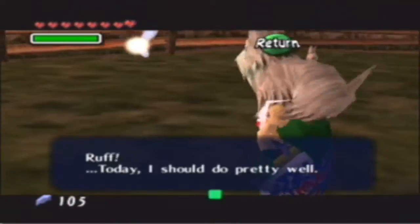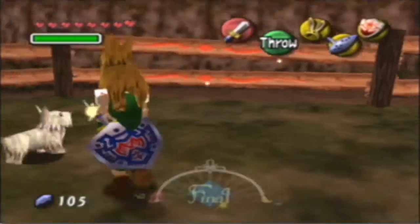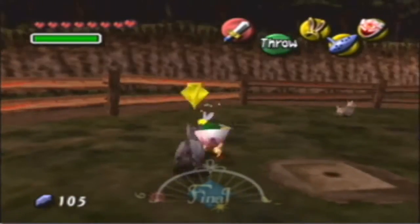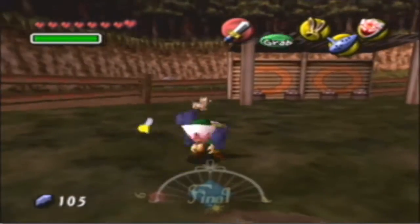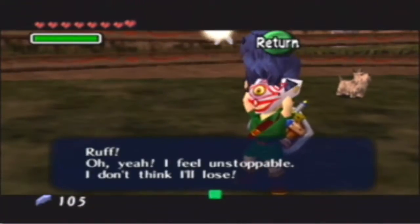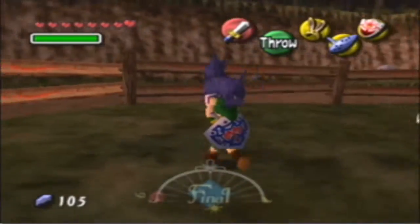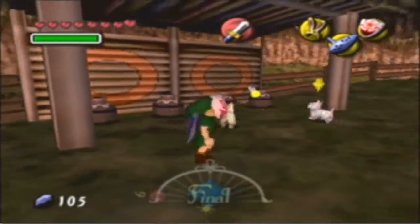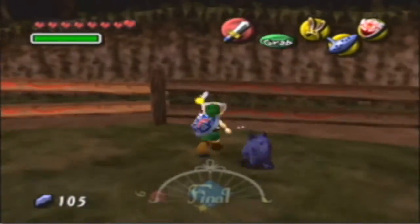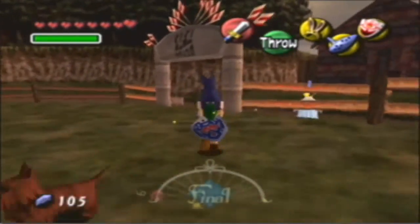I should do alright. Nope, don't want you. Ruff! Today I should do pretty well. Nope. Ruff! I don't feel much different than the usual. Nope. We want the one that says there's no way I can lose. I can't predict the future, so I don't know how I'll do. Let's get back — there's a blue dog. Ruff! Oh yeah, I feel unstoppable. I don't think I can lose. Alright, I think this one might be the one we want. I probably want that blue one. I'm gonna go ahead and grab that guy. So let's go ahead and grab him, bring him back, and see how we do.